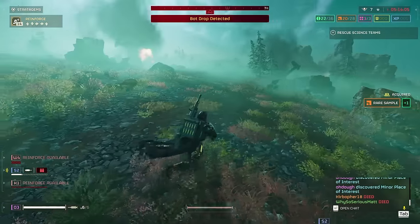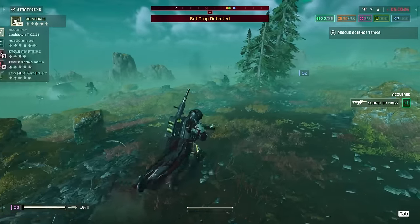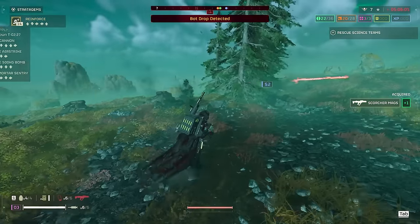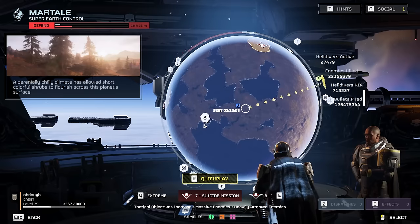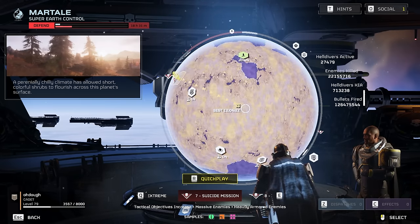I need you to hit the survive button and then the revive button. You've been kicked from the game. Make it make sense — I don't get it. People are uneducated in this game somehow.